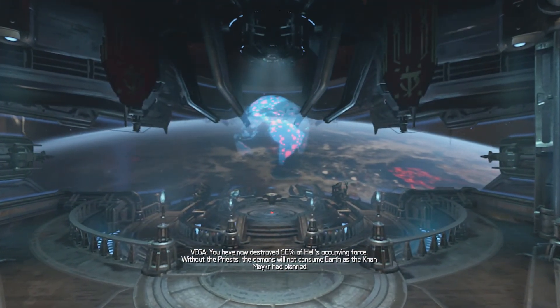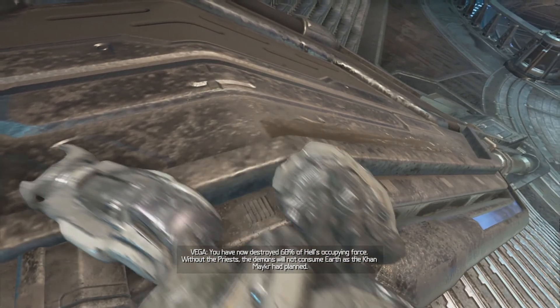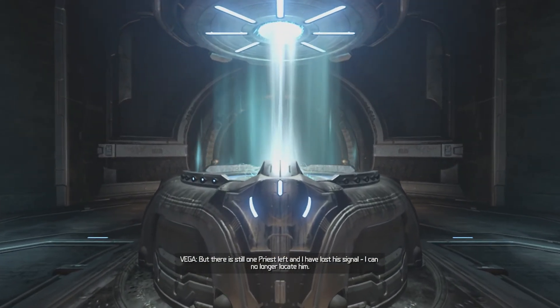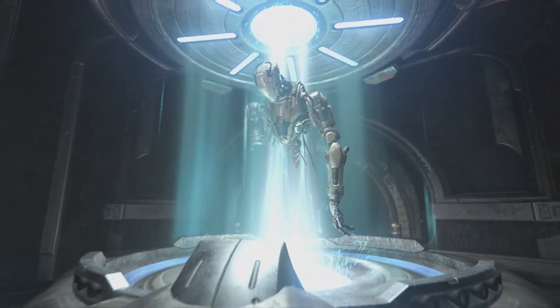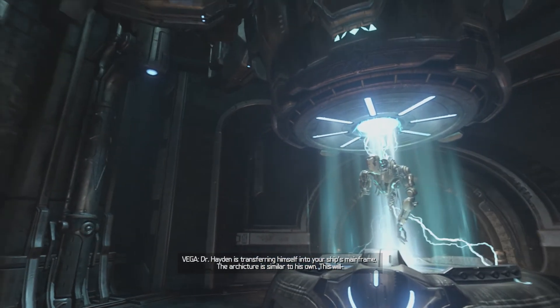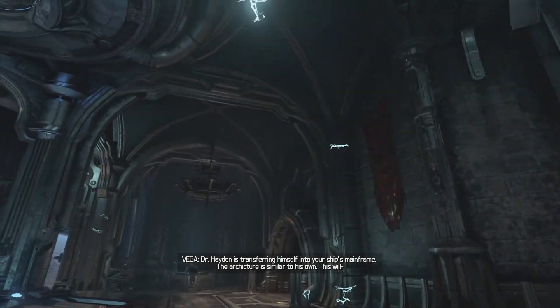You have now destroyed 68 percent of hell's occupying force. Without the priests, the demons will not consume Earth as the Khan Maykr had planned. But there is still one priest left and I have lost his signal - I can no longer locate him. He's probably gonna tell us the location of the last one. Dr. Hayden is transferring himself into your ship's mainframe - that's probably not good. The architecture is similar to his own.